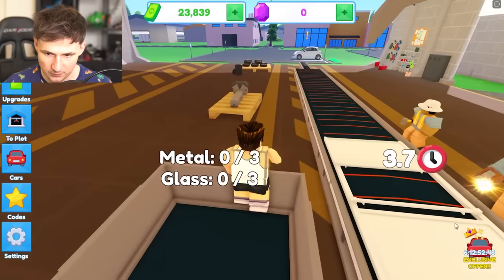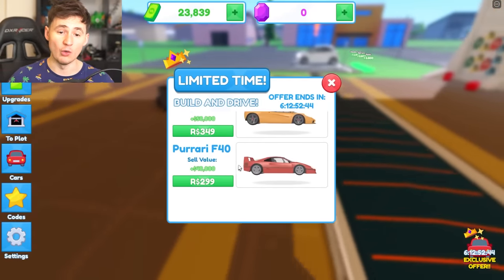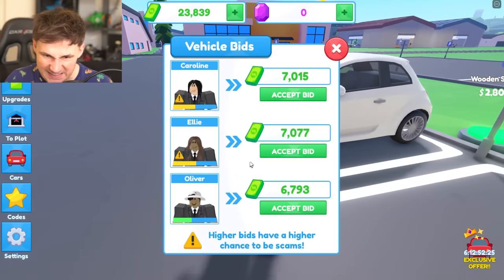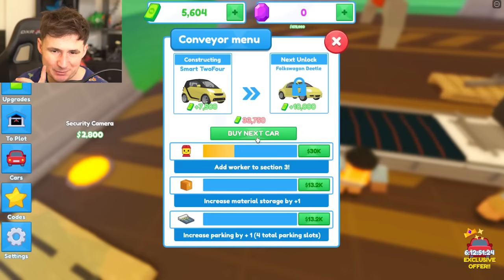Let's go for car number three. Exclusive offer — bundle deal. Wait, we can make a Ferrari! I might start producing Ferraris very soon, but first we need a team — a team of competent people. Let's start producing better cars.